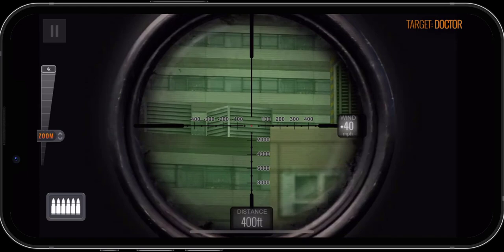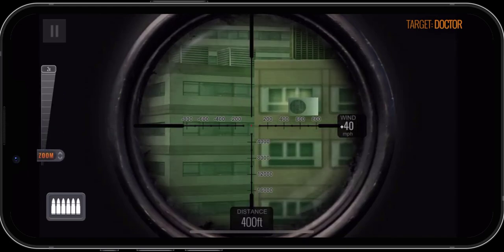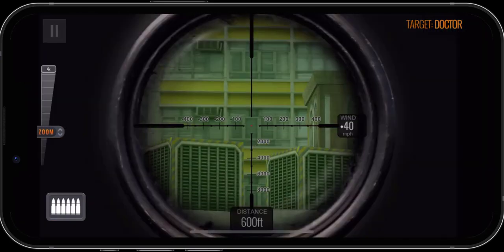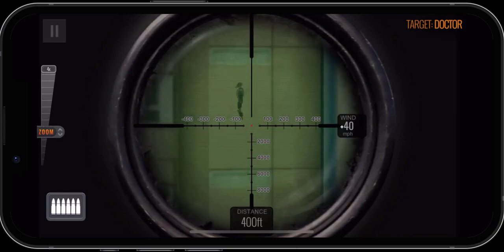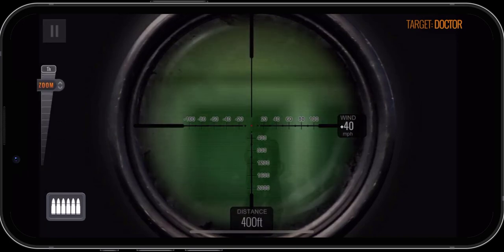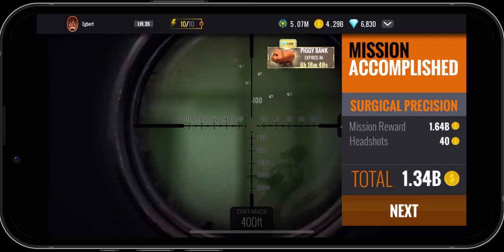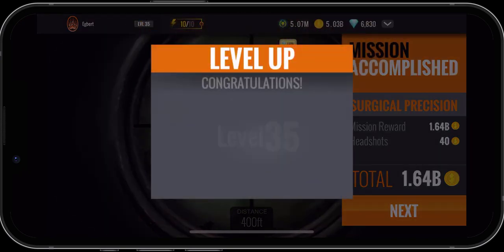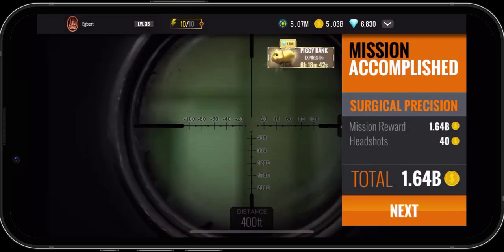I can't remember where he was located. There he is right there. So 40 wins and 400 distance, right about there. And we leveled up. They gave us 10 more energy points, which is great. We'll collect our reward. We got 1.64 billion coins.